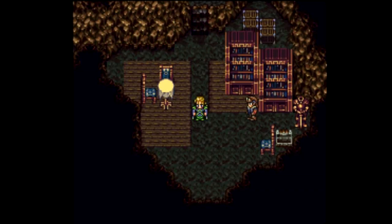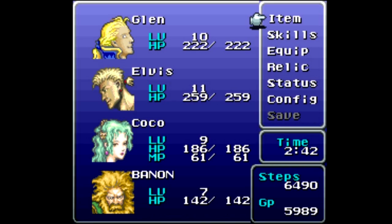Welcome back, this is Barra Scuba with more Let's Play Final Fantasy 6. I am joined as always by my rebel squad of Glenn, Elvis, Coco, and Fanon. I've done a little bit of rearranging of my party — Elvis is now in the back row because his blitzes will not suffer any penalty from him being in the background.